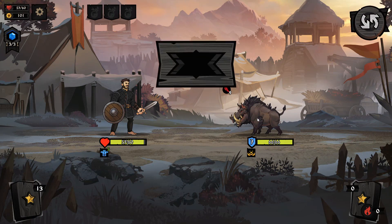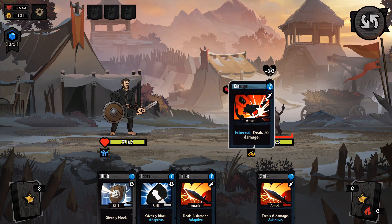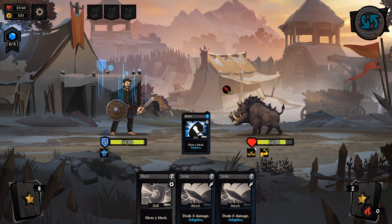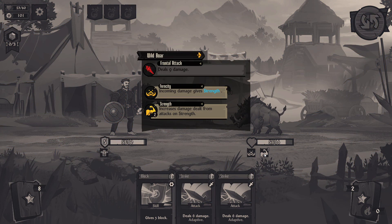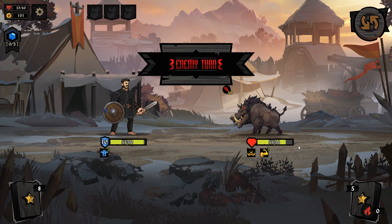Yeah, we can go down this way. I guess we'll fight a pig. Man, look at the triceps on that piggy — that piggy didn't miss arm day. There's a little damage out. Is this guy getting strength as well from being angered? Incoming damage will give strength. Fantastic — just what I wanted to deal with. Another spiraling enemy.